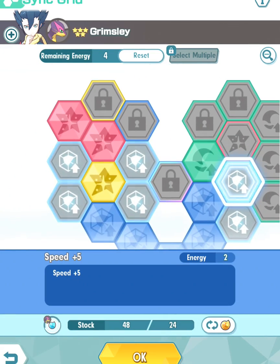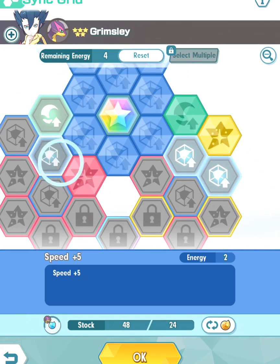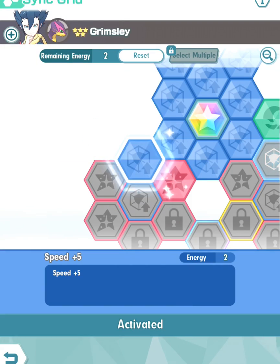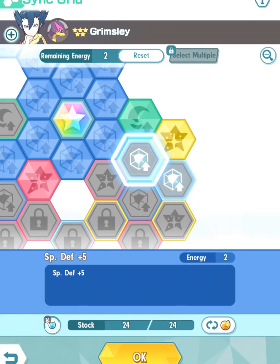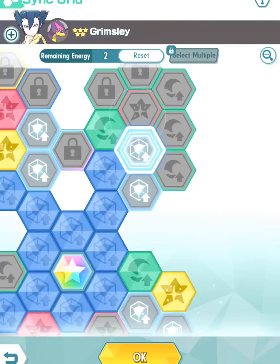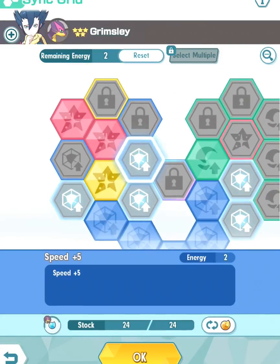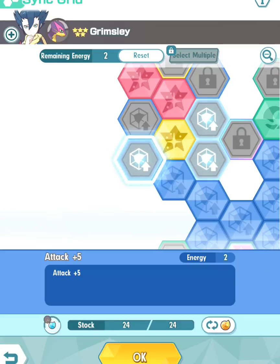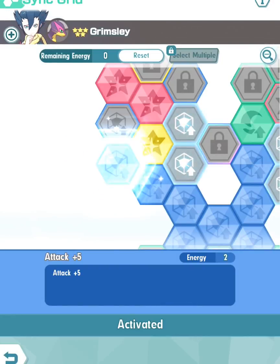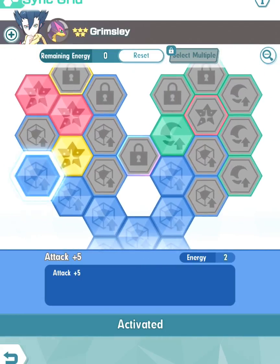We'll grab some speed here since we don't need to use Dark Pulse power and we don't need to focus on Special Attack. With whatever we have left we also have some Attack here, so we're going to grab the Attack Plus 5 for that last tile to unlock.